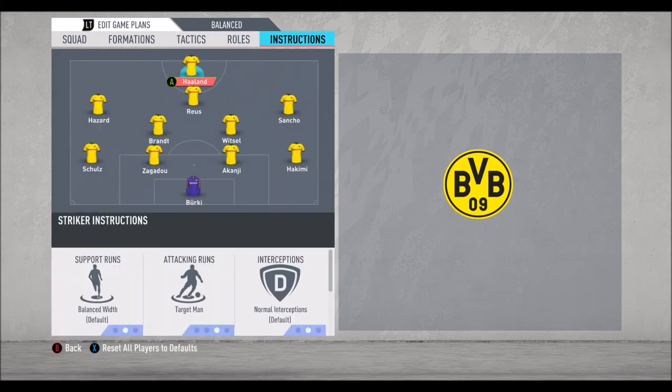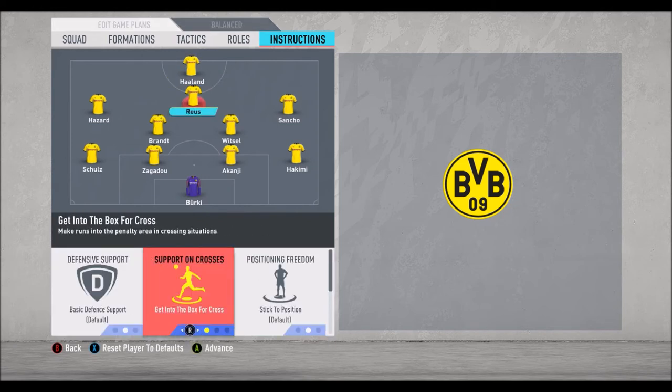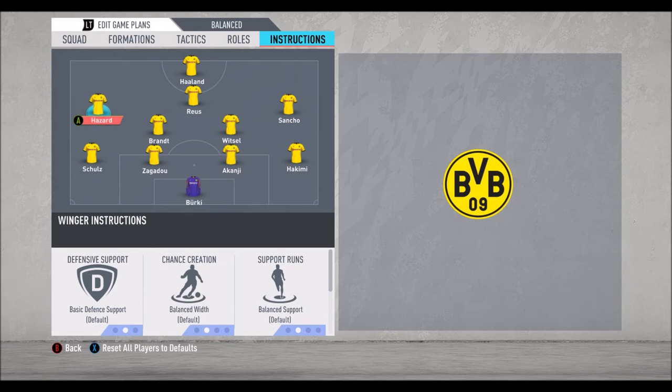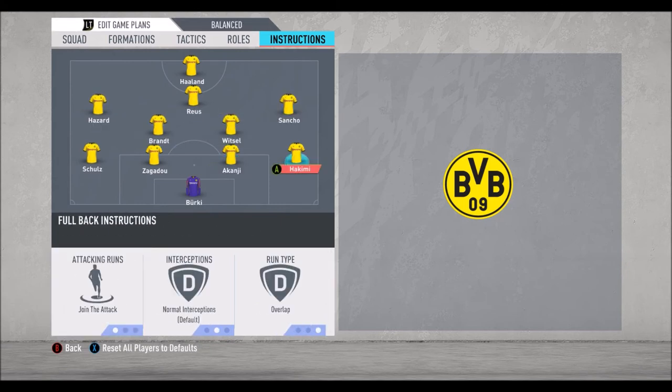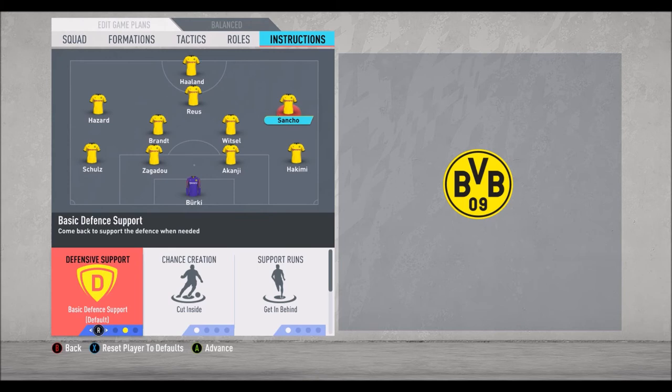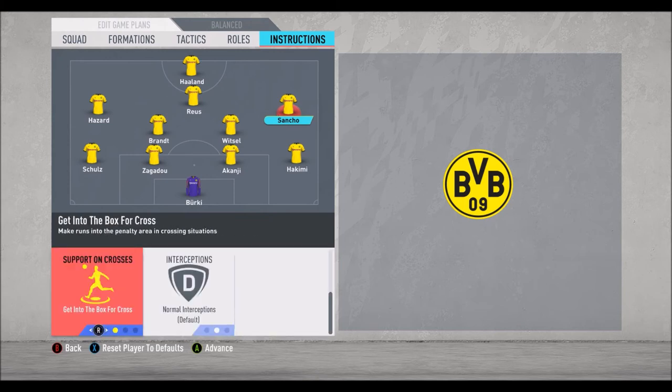Now let's check player instructions — they're very important. Haaland as a target man. Then Reus: get into the box for cross, that's the only change. For Hazard, I didn't change anything. For Jadon Sancho, we have a very offensive right side: cut inside, get in behind, and get into the box for cross.